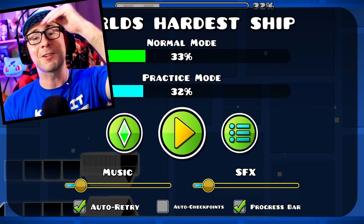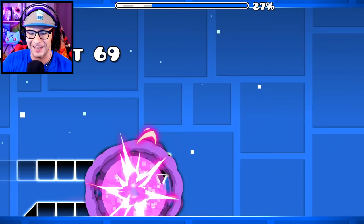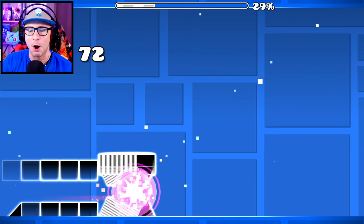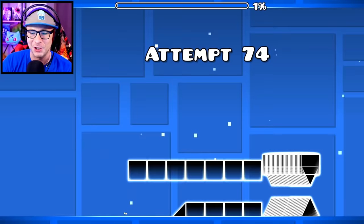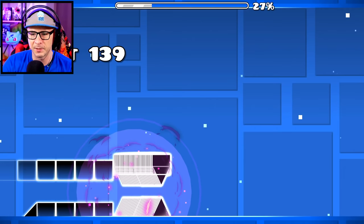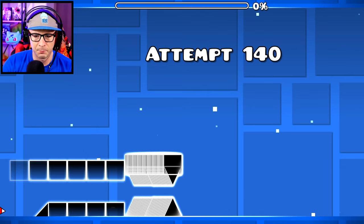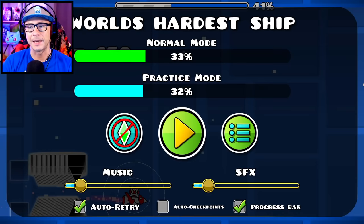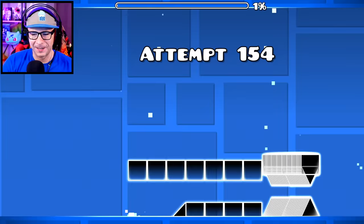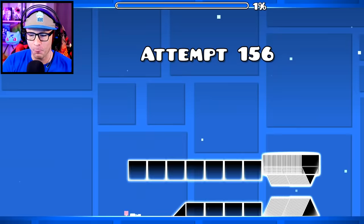I keep getting close — past the last spike and still dying. I'll show you in a speed hack and practice mode: it's one, two, three, four taps and you're holding down the button quite a lot going through there. It's so hard. You've got to tap it four times going through that gap.